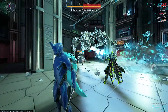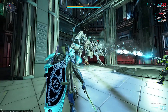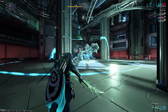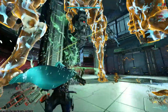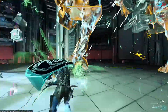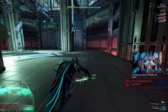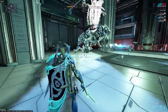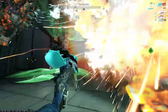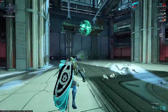The Bursas will now turn against the Razorback and attack it. With enough damage, the Razorback will be temporarily incapacitated, making it briefly vulnerable to player attacks. Players must repeat this process by luring and hacking Bursas until the Razorback is down for good. Now head for extraction.